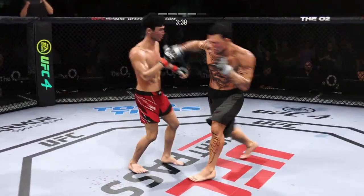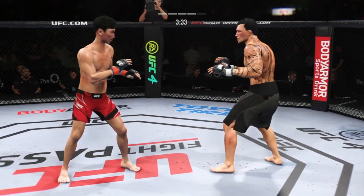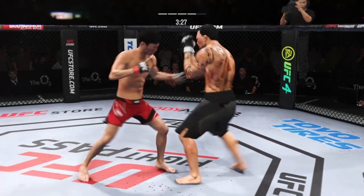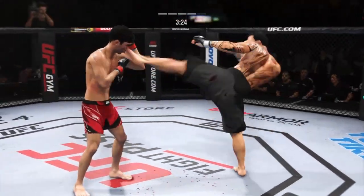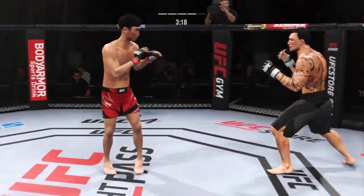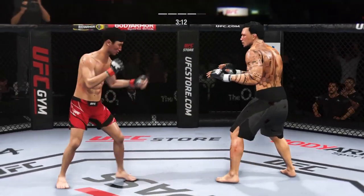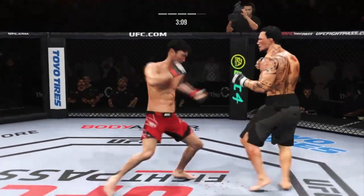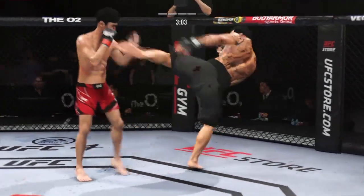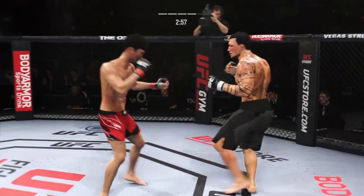Just misses with that big right hand. Nice strike. Huge block! Look at him whip his hip into that kick. Big shots exchanged in the pocket. Just over three minutes to go. Defense doesn't necessarily win championships in MMA, but he's doing a nice job blocking these shots — not allowing his opponent to get any damage off with these blocks. Liver kick!